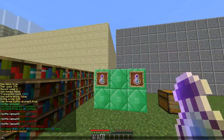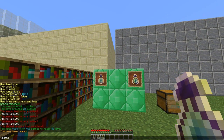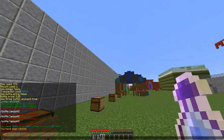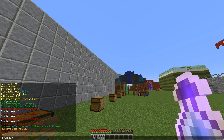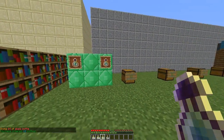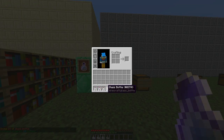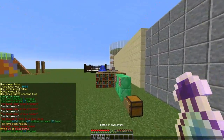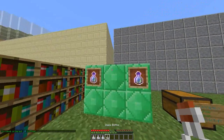They can do it via commands by typing /bottle and then an amount — for example, 10 bottles. You do need empty bottles, so giving myself item 374. There we go — that gave me 10 more bottles of experience and took out my experience bar.